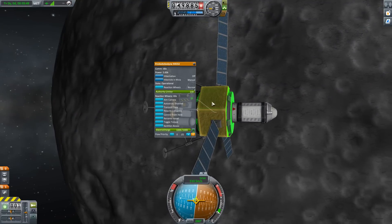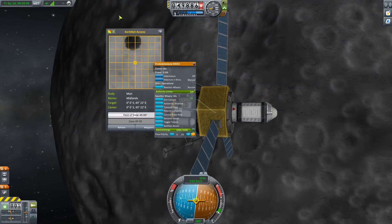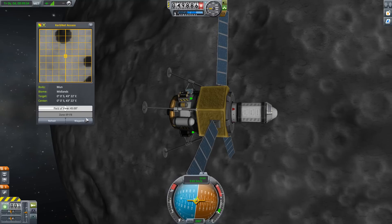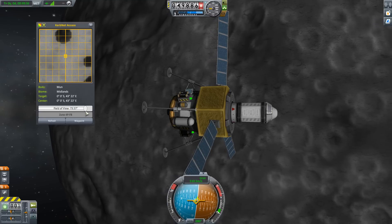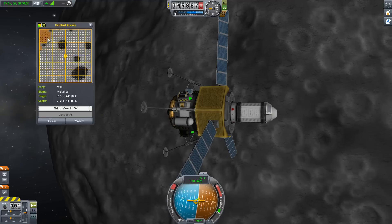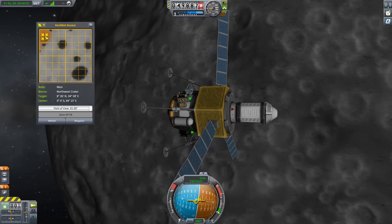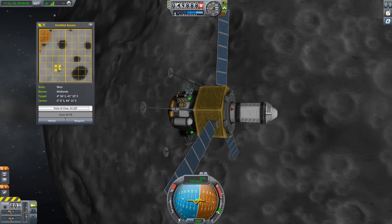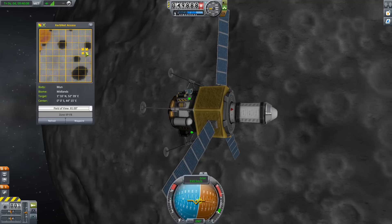The new SPARTA probes come with something called KerbNet. KerbNet is a little like the ScanSat mod — it essentially lets you take a look at the terrain below you, so you can scan a surface for various things. You can adjust the field of view, move the view around, and find out where the biomes are. No longer will you be guessing.